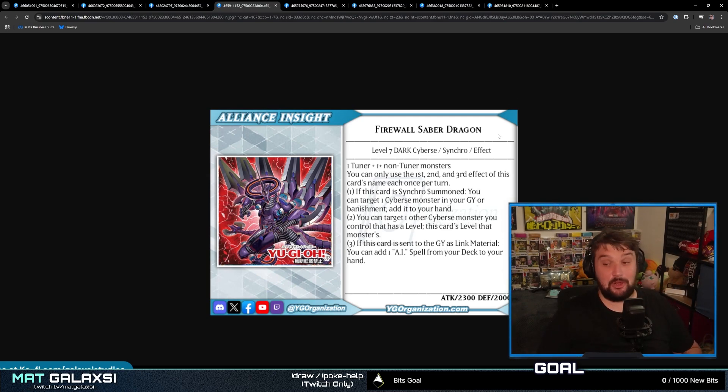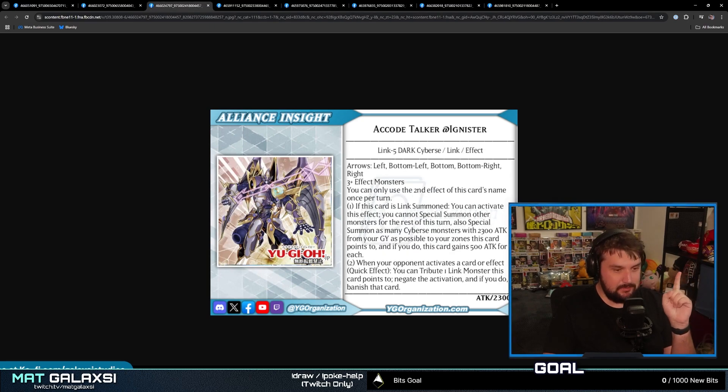Firewall Saber Dragon is a Level 7 Dark Cyberse Synchro Monster with 2300 Attack and 2000 Defense. You can only use the first, second, and third effects once per turn. If this card is Synchro summoned, you can target one Cyberse monster in your graveyard or banishment and add it to your hand. You can target one other Cyberse monster you control that has a level — this card's level becomes that monster's level, so I guess you can summon this and then restack it into a level four. If this card is sent to the graveyard as Link material, you can add one Cyberse Spell from your deck to your hand. So I'm guessing you can use Code Igniter and this as Link material for the next card.